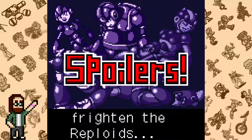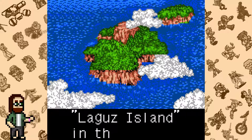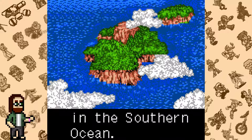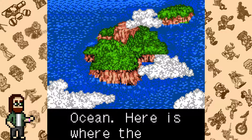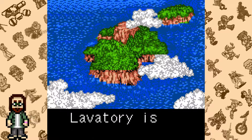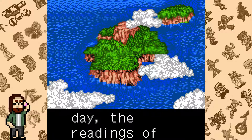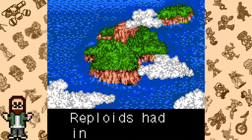Spoilers incoming. Mega Man Xtreme 2 focuses on the erasure phenomenon — an incident taking place on Lagis Island where Reploids are becoming hollow and ceasing to function. X and Zero set off to the Reploid Research Laboratory. Don't blame me, even the game makes the mistake of calling it a "lavatory." Or is it foreshadowing?